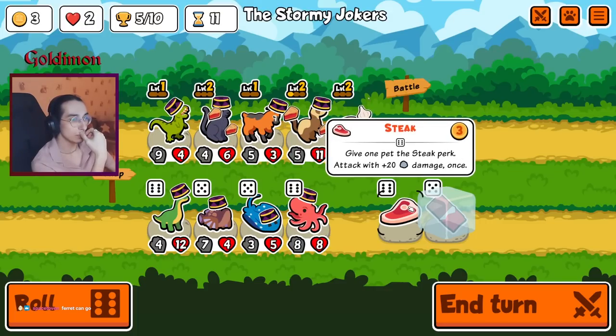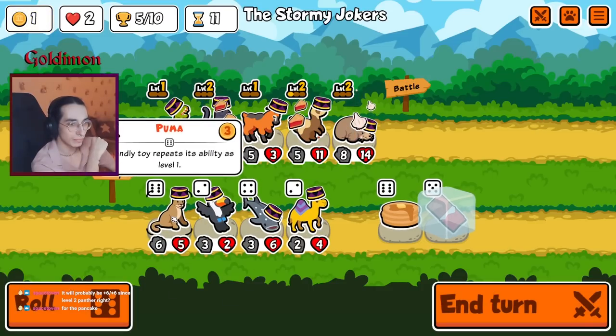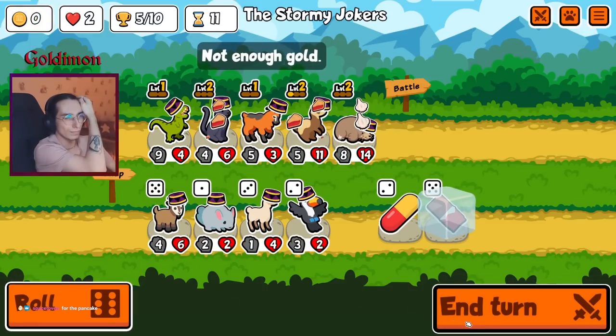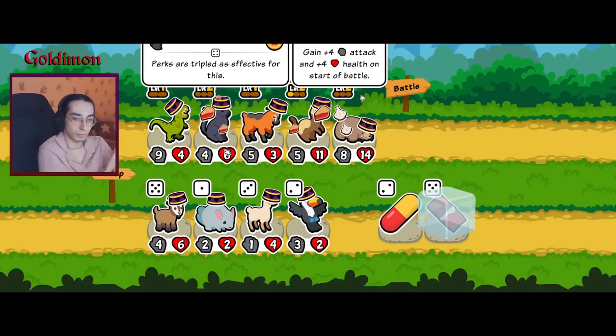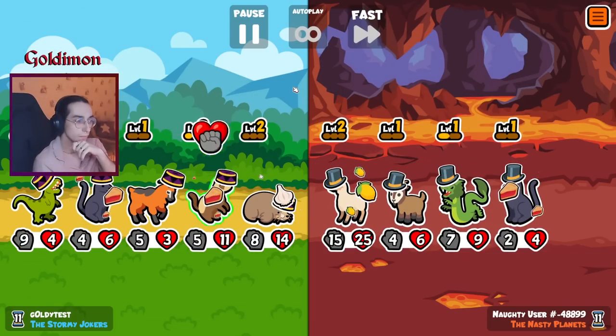I didn't find anything too fun. Well, screw it. Come on game. Clearly 20 beats his ability. A team full of Panthers with pancakes on all of them — plus six, plus six with the pancake.